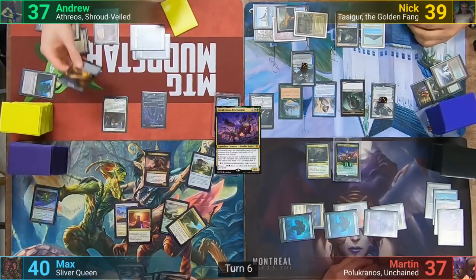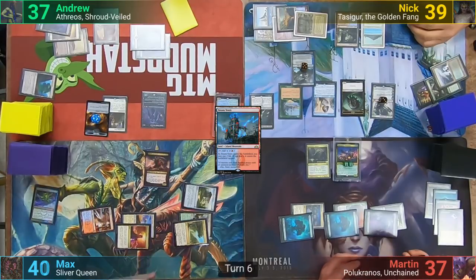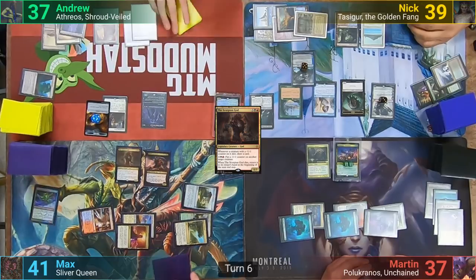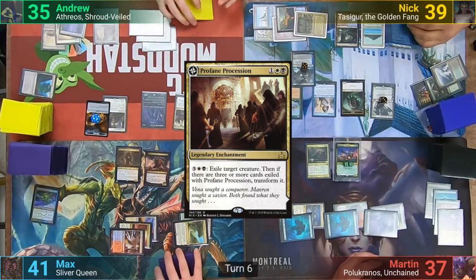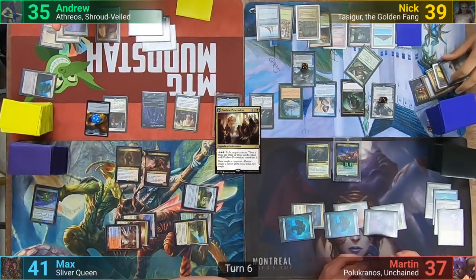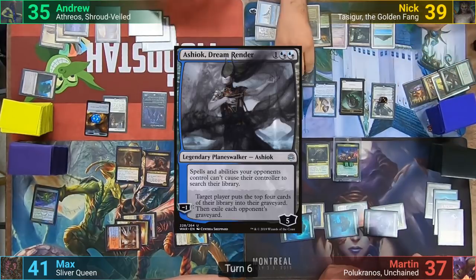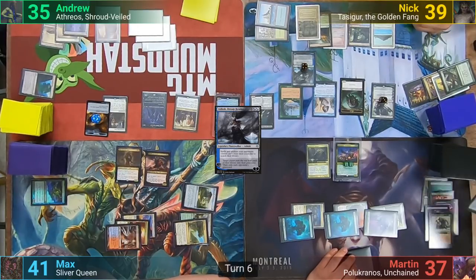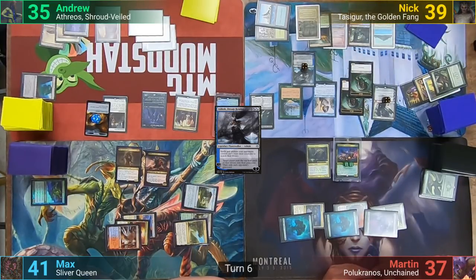Max draws and doesn't pay the two, instead playing a tapped Steam Vents and casting the Scorpion God, then passes. I lose two to Mogus, play a Plains, and pay three mana for Profane Procession. Nick dredges three to return Life from the Loam, casts it, returns the Delta to hand, then downticks Ashiok targeting Martin, milling his top four, and all of Nick's opponents exile their graveyards. Nick then makes another Beast with Garruk and replays the Delta.